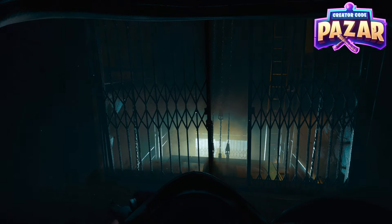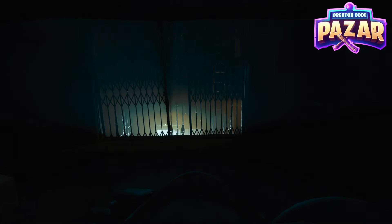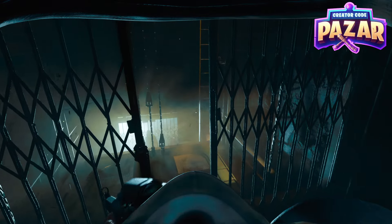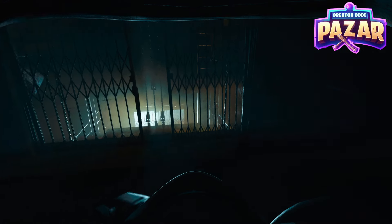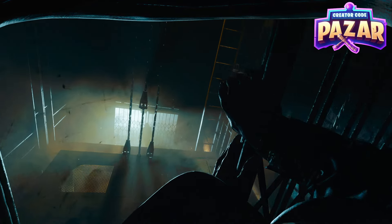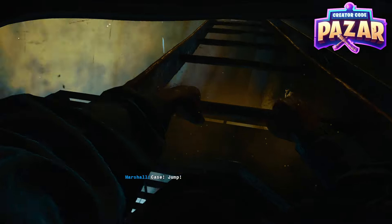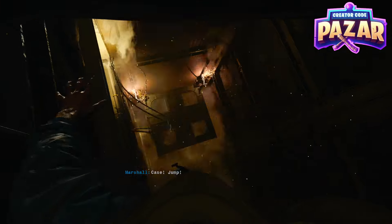Alright, what is up fellow Black Ops — this is a quick guide for the mission Emergence in Call of Duty Black Ops 6. This is a quick guide on how to get into the elevator shaft with Marshall. What you're gonna want to do is walk up to this wall, then click and hold X, and your character is going to jump into the elevator shaft.